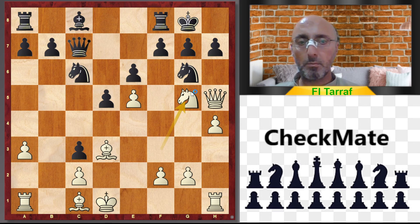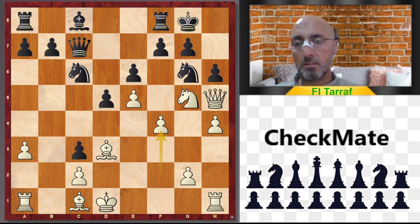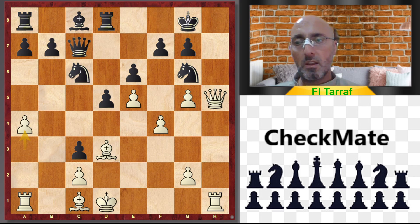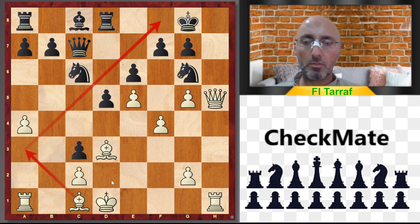Ng5 is a very aggressive, very bold move. h6, f4 — sacrificing the knight just to open the lines for the white pieces. In case Nc2, e7, trying to bring more pieces to protect the king, is a good move. In case hxg5, hxg5, Qd8, a4, threatening the bishop and controlling f8.